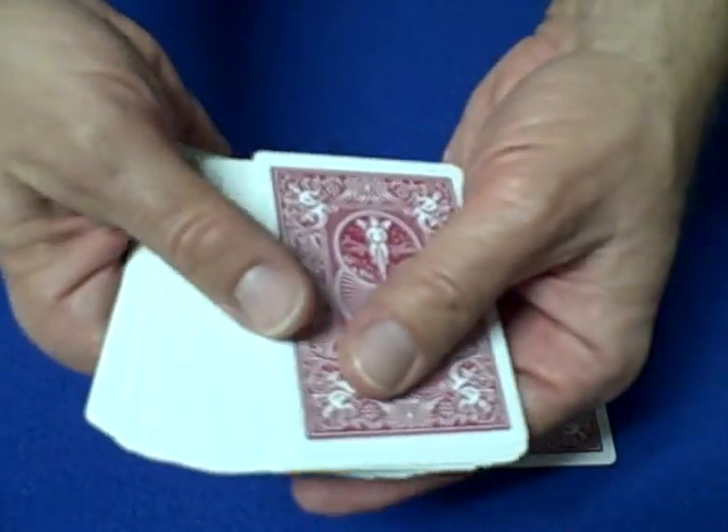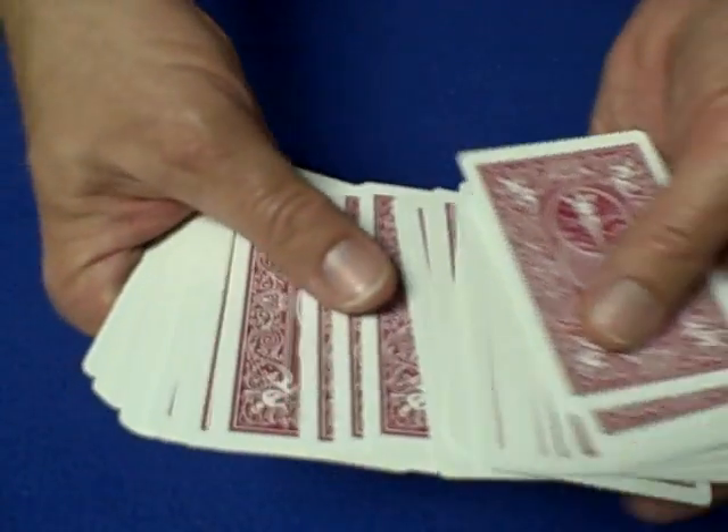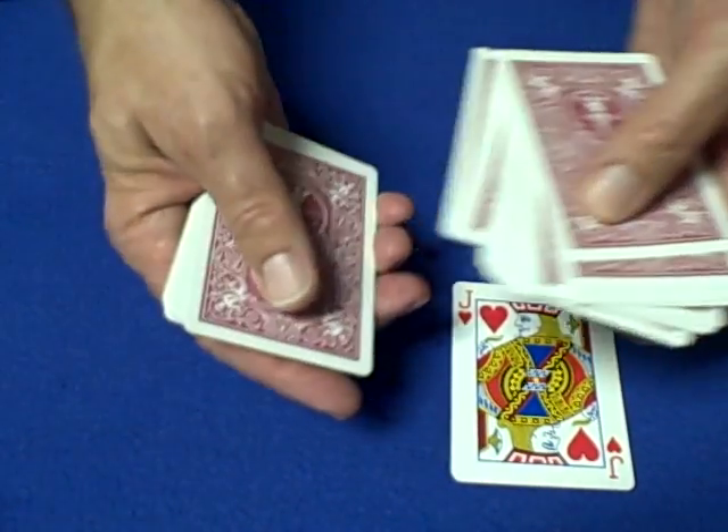Now tell the spectator they can select a card. Spread the cards out, pick any card they like — it's a free choice. They choose this card, the jack of hearts, and set it right on top of your prediction.